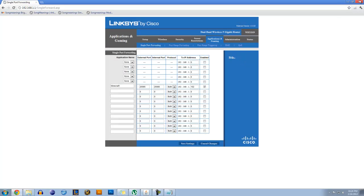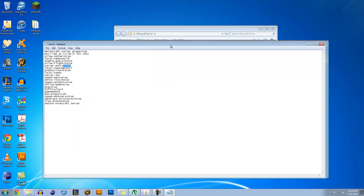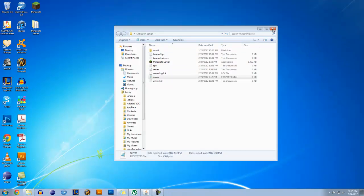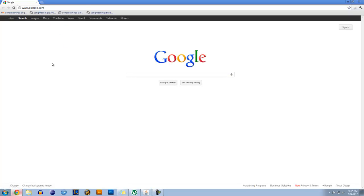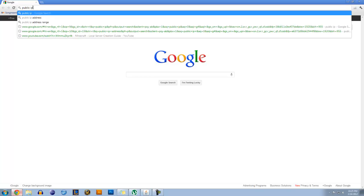Now, you're going to want to jot down two pieces of information: that port we just got, and your public IP address. I'm not going to do everything step by step in this case, because I don't want everybody to know my public IP address. But you can just Google 'public IP address' and Google will give it to you immediately right at the top — you won't even have to click on a link.